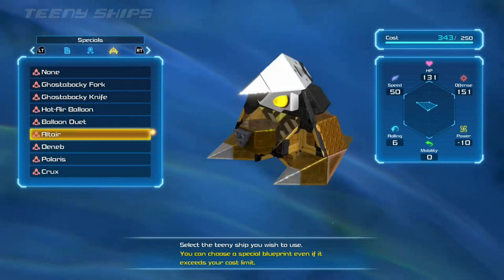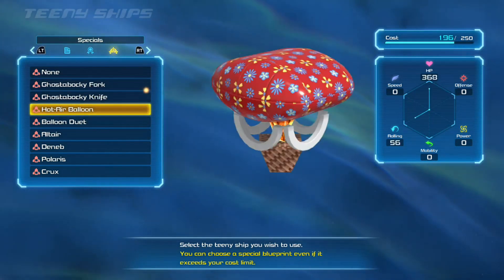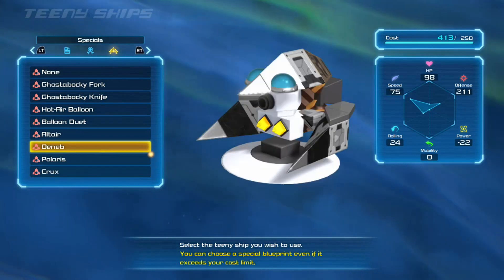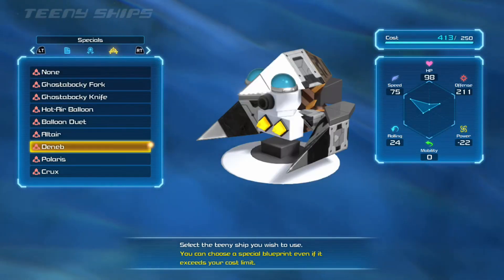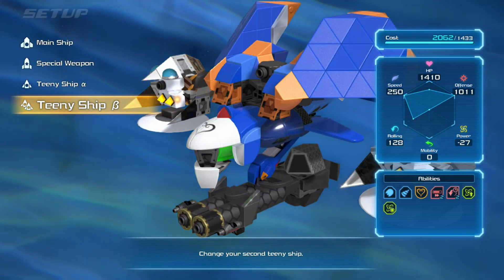For the teeny ships, I would definitely wait until you have two of them, and get whatever one you can for the most offense, because you're going to need as much offense as absolutely possible in this fight — he takes a while to kill. You do need to have a speed of over 200 in order to fight the boss, and that's another reason why I went with this ship, since it had a default of that.